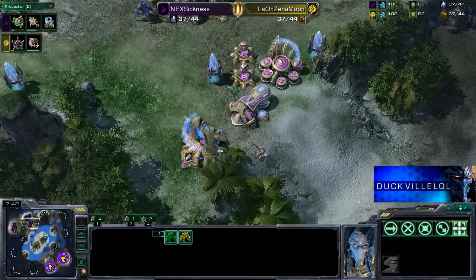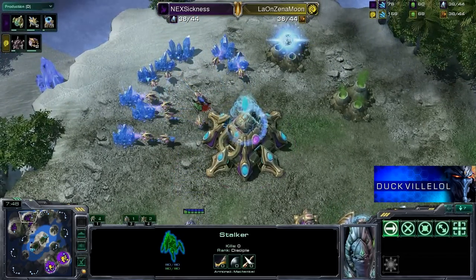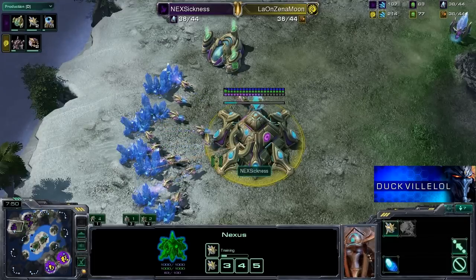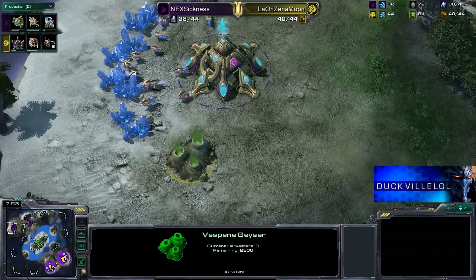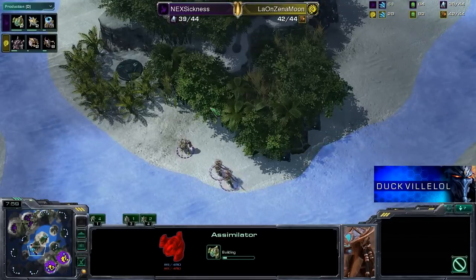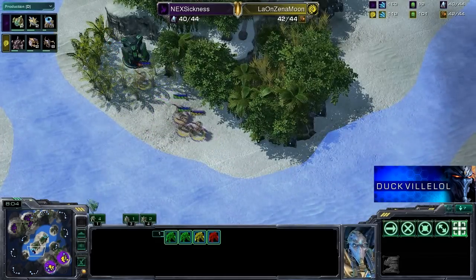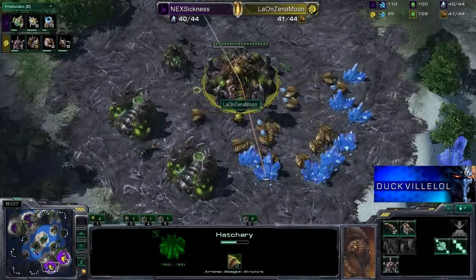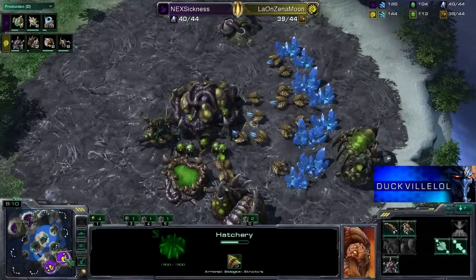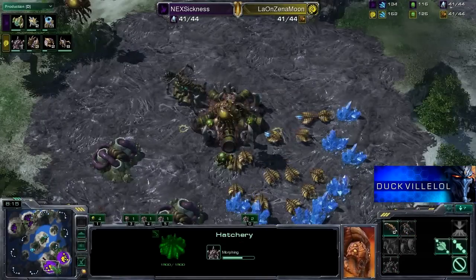We've got three zealots now pushing across the map, a fourth is also done as well, and a stalker is out. That's the reason why Sickness is comfortable pushing out — the stalker can of course take care of any of the lings that were inside. We'll see what Sickness is going to do here. He's got four zealots, and these guys will really be able to help out with this attack. There are probably only going to be lings out from Pet — he knows that and is going to be easily able to come in and get some damage done.